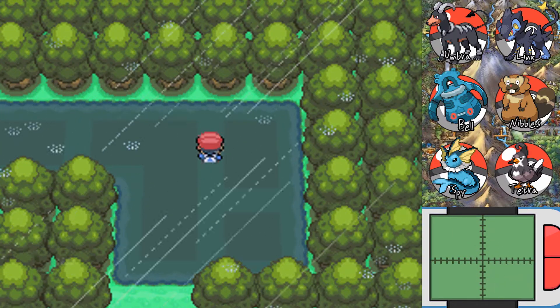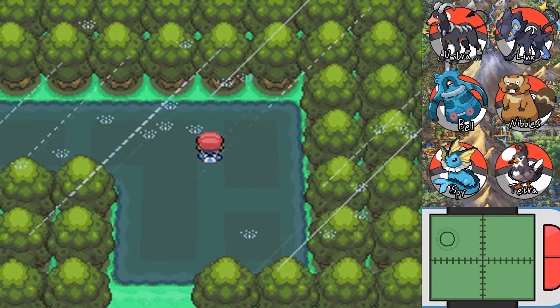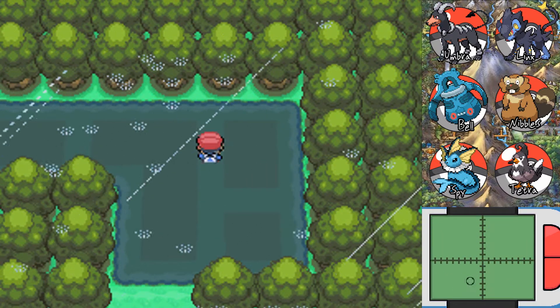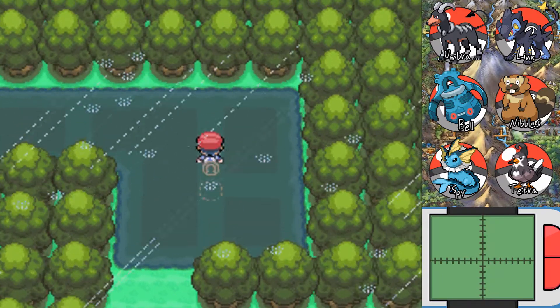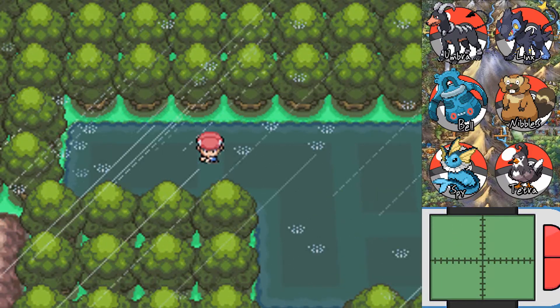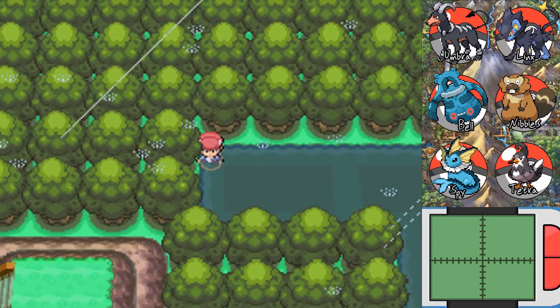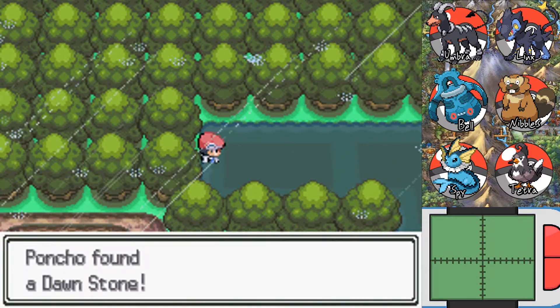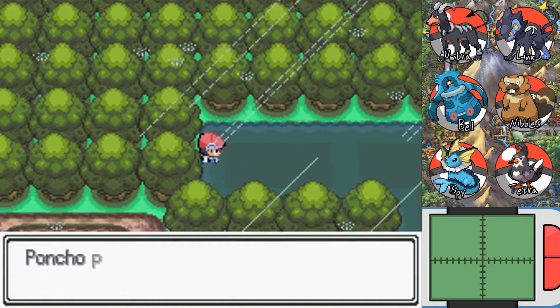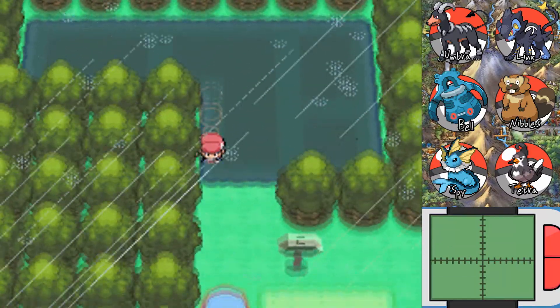Oh, there's another one, it would seem. I don't know what it means when it pulses like that — does it mean there's another item nearby? There's something else over here, though. Dawnstone! Hell yes! Finally! They really tucked that one away, didn't they?